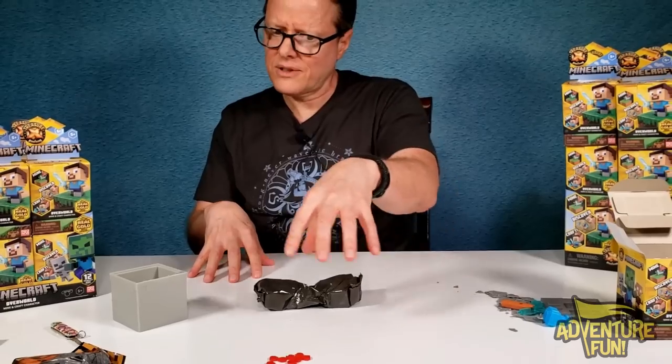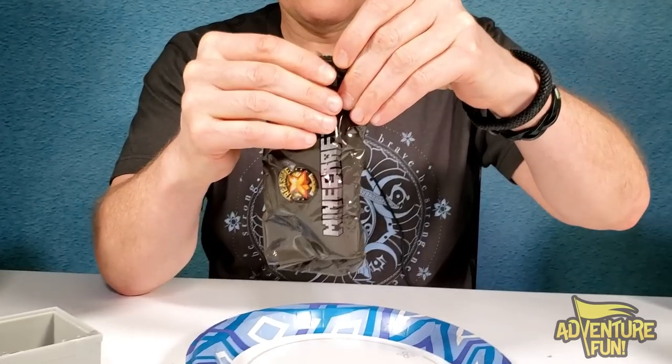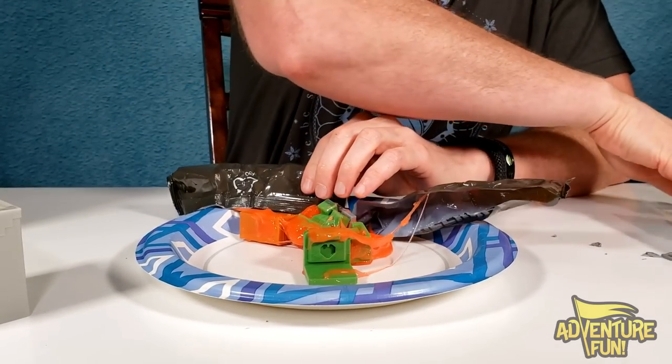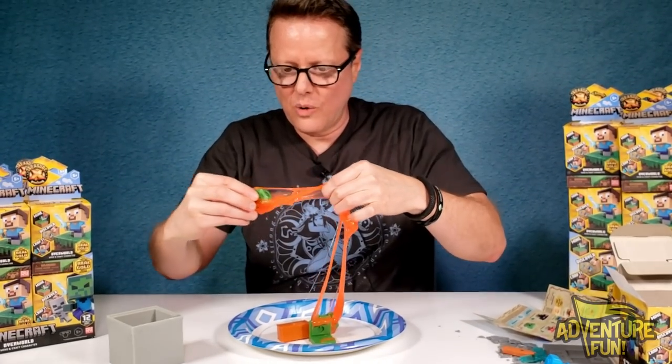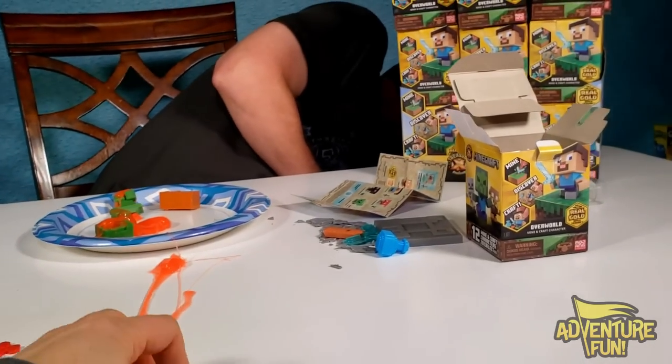Do you think we need a paper plate just to be safe? It says you don't want to leave it on the table too long. Let's just go ahead — we got lava ooze! And we got a green creepy thing — like a creeper. Oh, that's so snotty. I'm allergic to ooze! It's sticking to her shirt — don't whip that at me. Now I've got to change shirts. It's really fun to play with though.